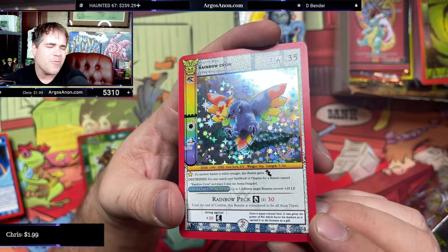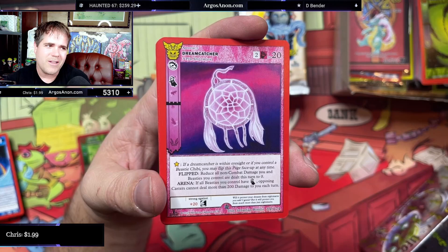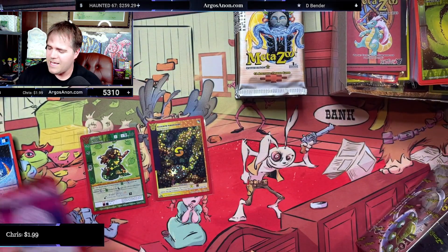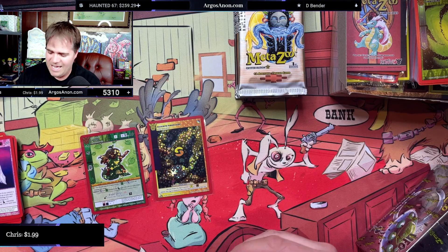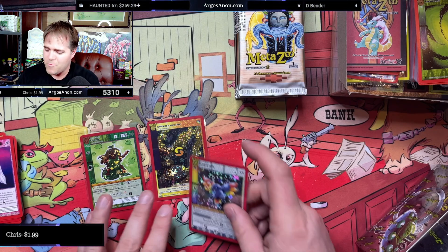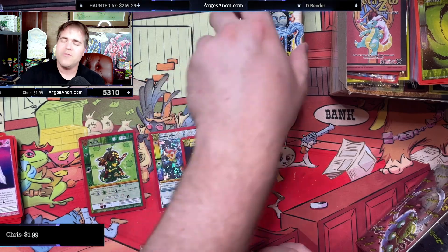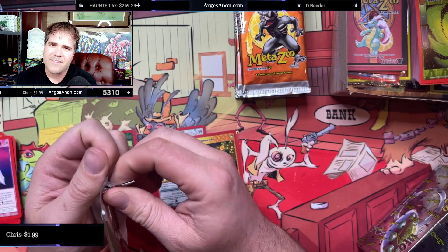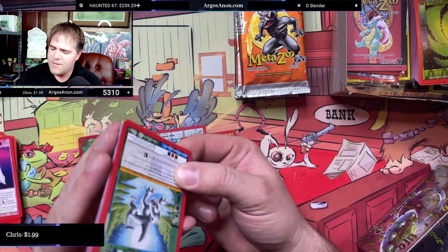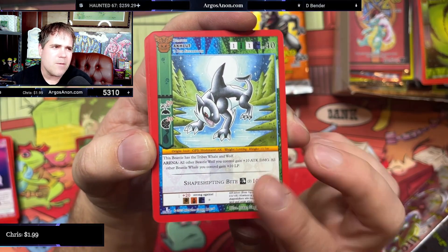Beautiful Rainbow Crow full hollow! It's been a little painful. I know a lot of people have wanted Native and they've wanted to get it. I'm sitting here staring at a bunch of it that I can't really do anything with because I'm waiting to send it out. Anyway, it'll be interesting to see what they do for War. They've got some time between now and the next set, and it would be nice if they found a way to get it on time.